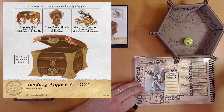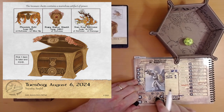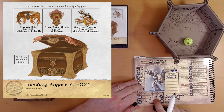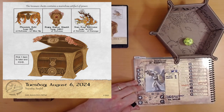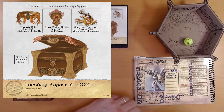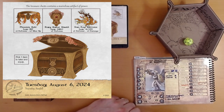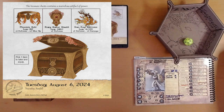There we go. Plus two damage — 2d10 plus two. We've still got our plus seven attack. If we can hit, we do more damage. Excellent.